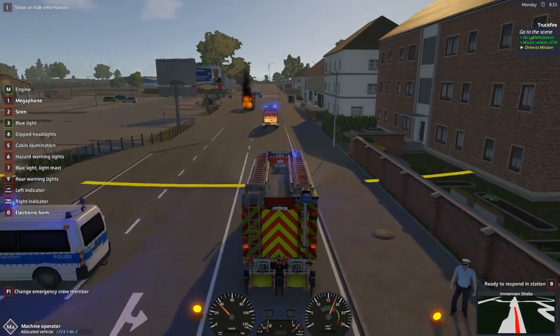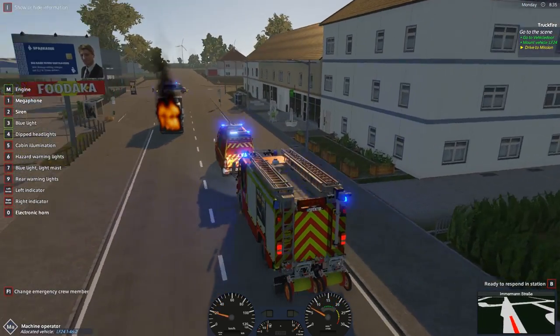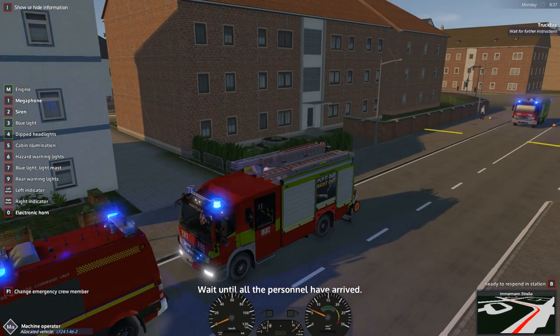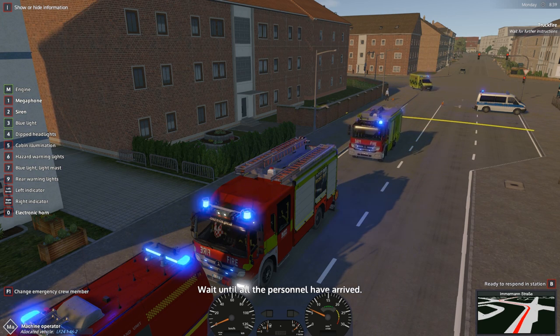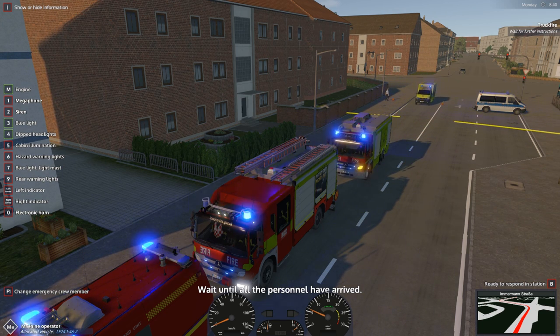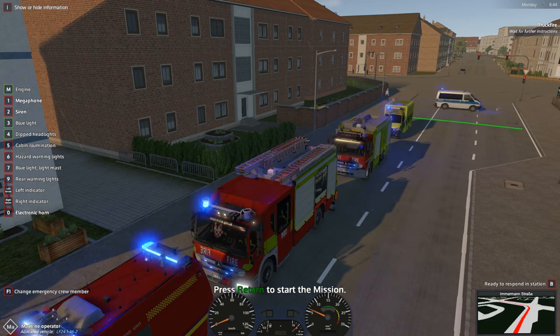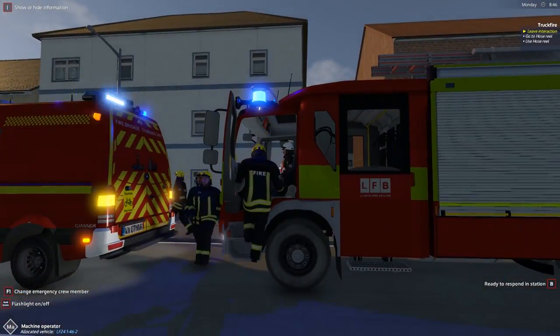We are now arriving on scene. Let's go ahead and park up right behind the van here - this is the big boss man in front, the command vehicle. So we just need to wait for the water tender to arrive as well. We'll keep our lights on, of course. Make sure the siren's off though. And here comes the ambulance just behind. Wait till all personnel have arrived. We're good to go - let's press that to start this and jump out of the fire engine.